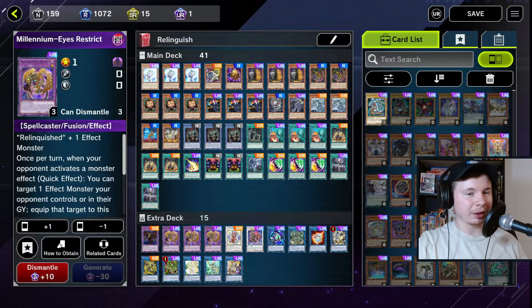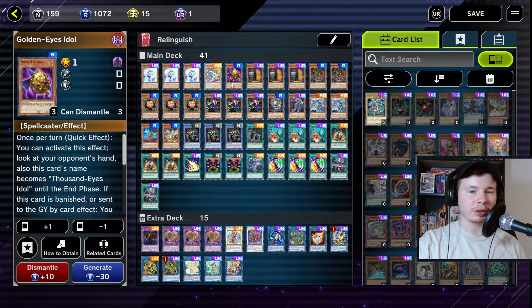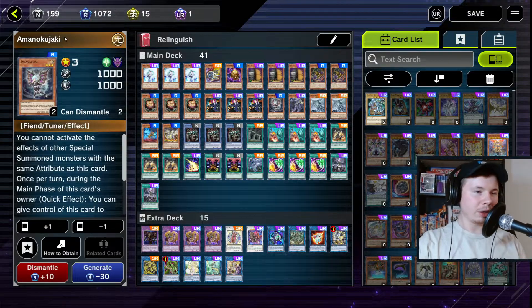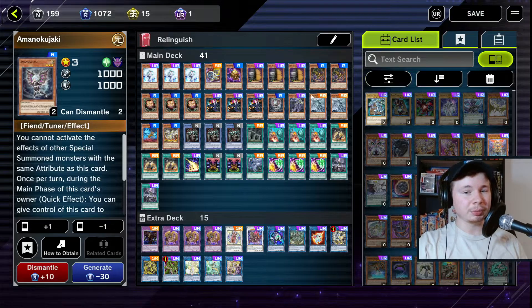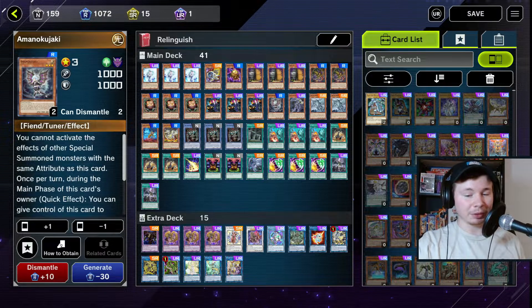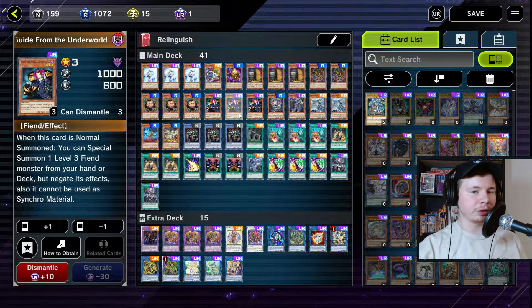Let me just go through the cards very quickly. We've got three Effect Veiler, one Jet Synchron, one Golden Eyes Idol, three Millennium Eyes Illusionist, three Sangan, three Tour Guide from the Underworld. We've got one Amanokujakis — and if you're wondering why I'm playing this card, it's because it's a level three fiend tuner, which means when you normal summon Tour Guide going first you can go get this card and go into a one-card combo that ends up on a Scythe lock.